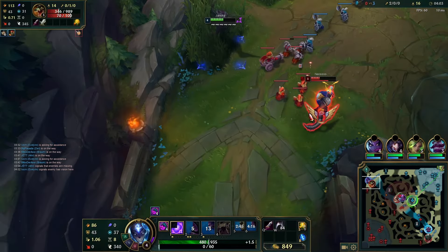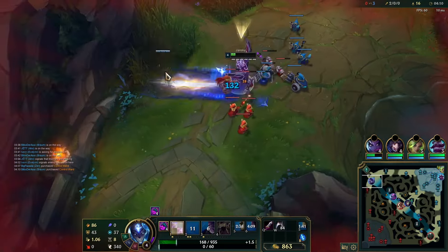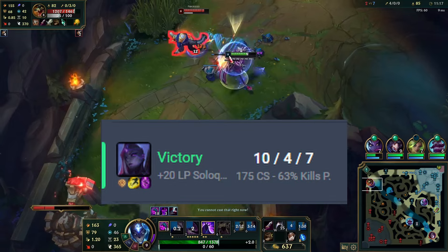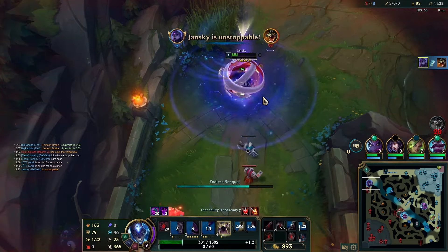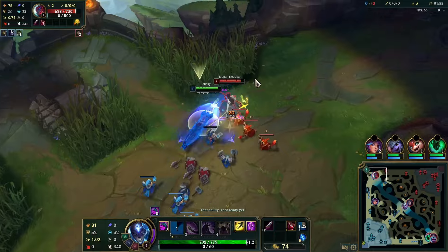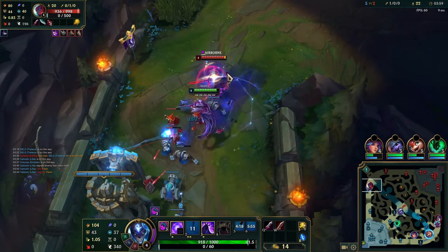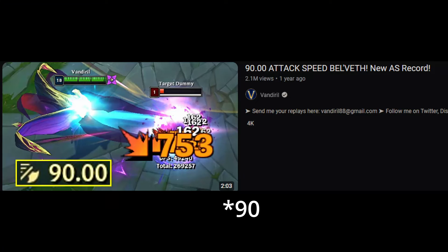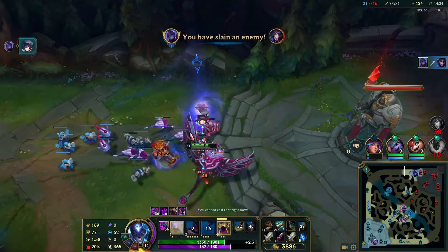Another point about Bel'Veth — maybe even more so for Top lane — is the snowballing aspect: she is extremely polarizing and super volatile. If you go ahead in lane you can usually stomp and carry the game, but if you fall behind it's really hard because you're pretty useless. As for ability-based vs on-hit: I'd rather look at Bel'Veth's abilities and use them as much as possible rather than the 2.0 attack speed Bel'Veth you always see. We look at abilities, go for short combos to win trades, win lane, and one-shot people.